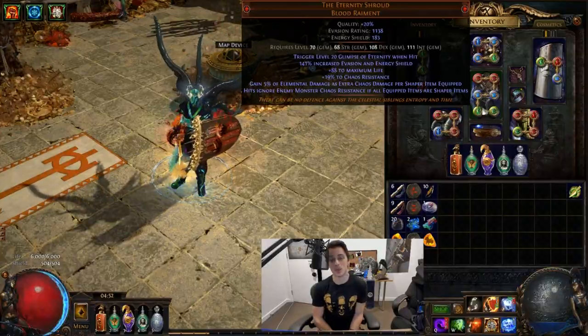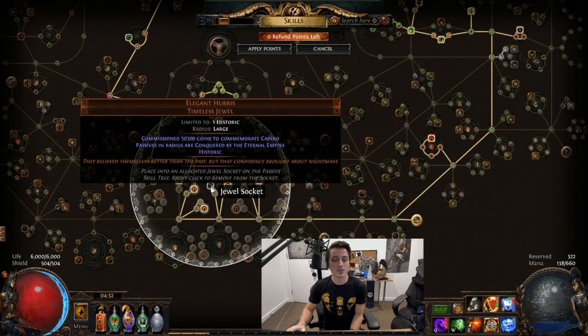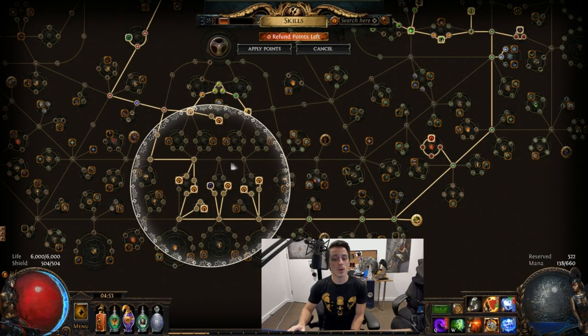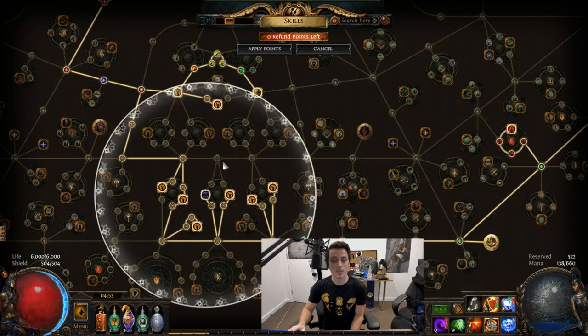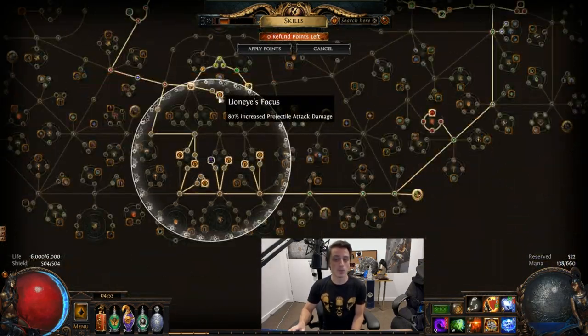Similarly you can build around Eternity Shroud with this type of stuff on plenty of other skills like Divine Ire, which does seem to be a popular choice — once you scale Divine Ire in the same sort of way, you can just about one-shot every boss in the game. The reason we made this character to begin with is thanks to this jewel here: Elegant Hubris, 50,300 coins to Cadiro. I happen to find this one and I try out every jewel I find across the passive tree to see if anything cool is happening.